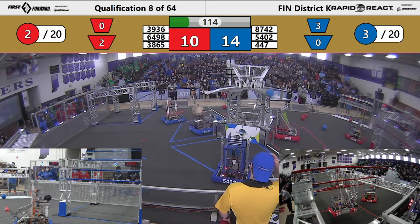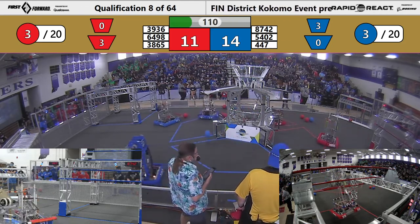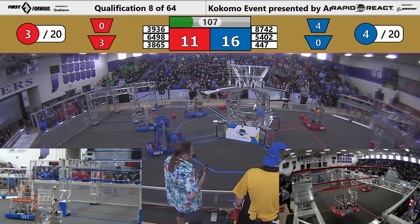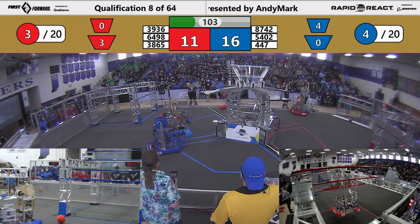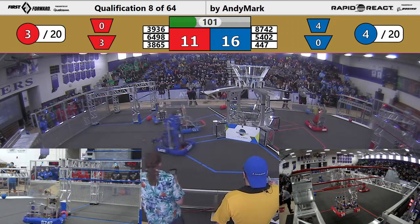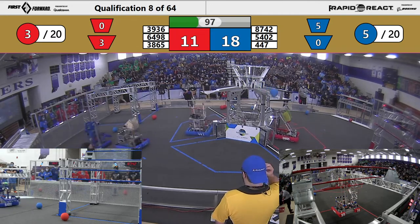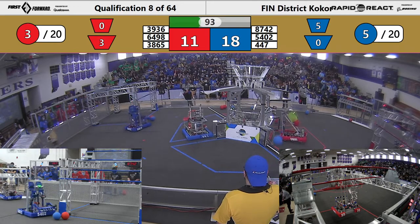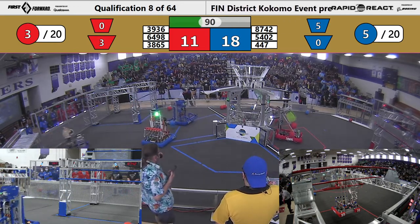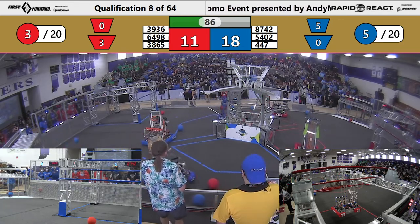On the red side, we already have a climber. Robo Blitz is going up early — let's see if they can make it all the way. They're dancing on that bar, it's really pretty. Iron King gets one out of two. Slight blue lead so far. Riley trying to get one up in that low — they've got two kind of jammed together. They get one out and in that lower hub. Well done.